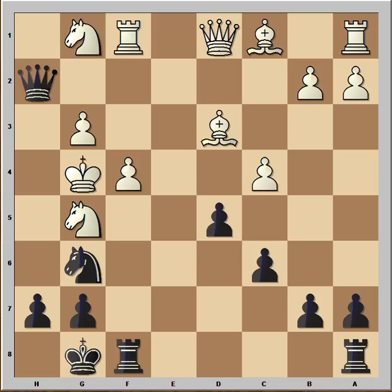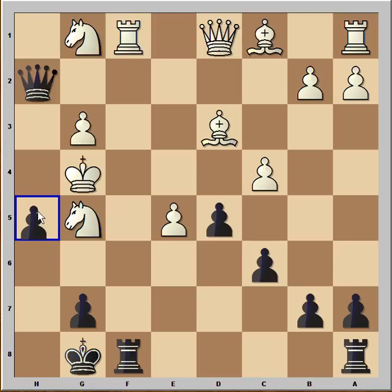How to continue now? H5 doesn't work because King goes back to f3. Black sacrificed one more piece: Knight to e5, check. Pawn takes Knight — and it's Black to move and give checkmate. H5, checkmate.